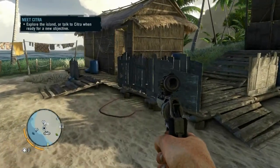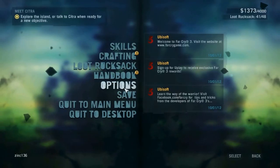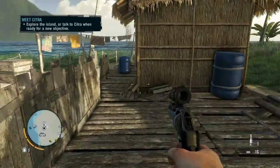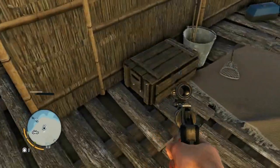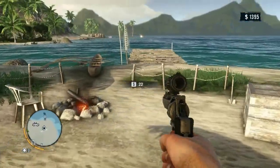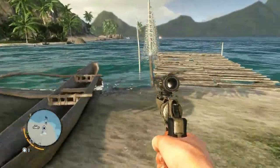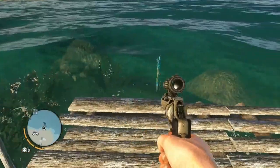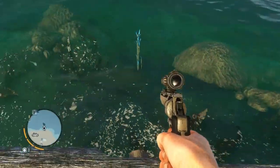Let's loot these chests around here. Half crumpled cigarette and $22 — a pretty good haul. Looks like there's one down there below. I don't see it.